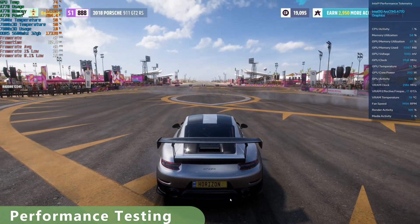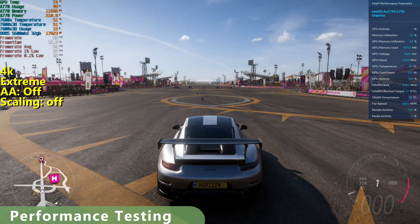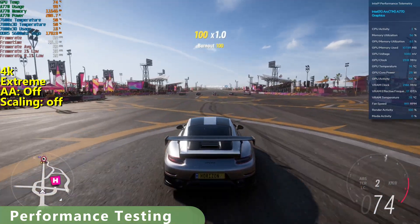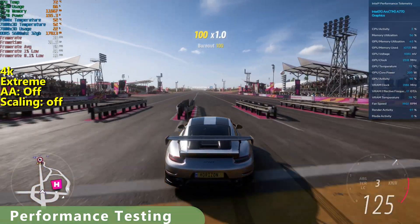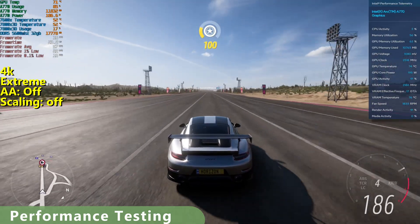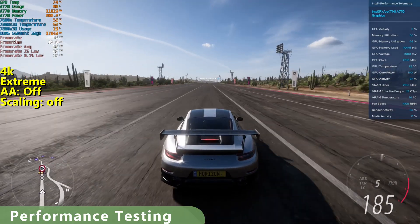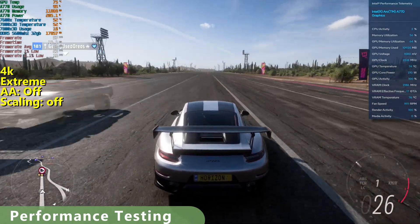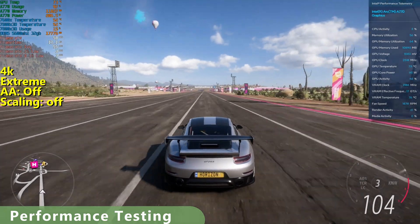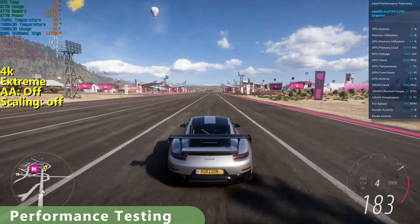Let's turn on some of those XCSS scaling settings. This is extreme presets, no scaling, anti-aliasing off. There's some slowdown there for a second, but it seems okay now. I could do this at 1440p, but 4K is going to really push the system a lot more, so I want to see what it does here.